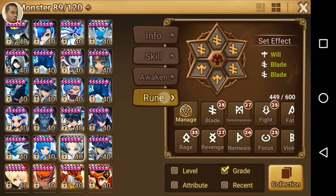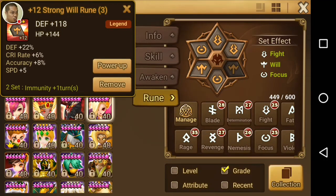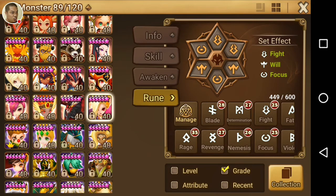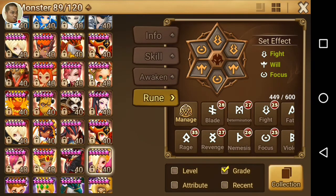Pro tip: everybody needs will runes, and if possible everybody needs shield runes too — if you have them. You don't necessarily need everyone on shield runes but it would be optimal, so the stack of shield effects is thick enough that even if the enemy defense nukes down on you, you could be just fine. My Juno here is on Fight, Focus, and Will runes because she needs the accuracy.